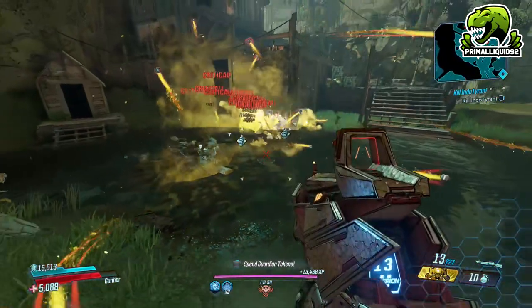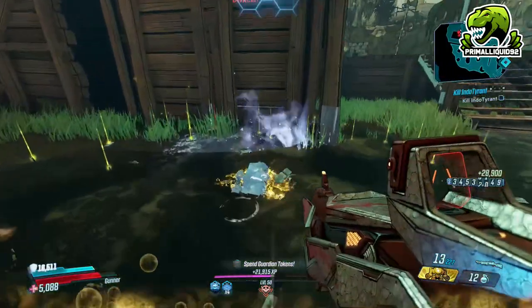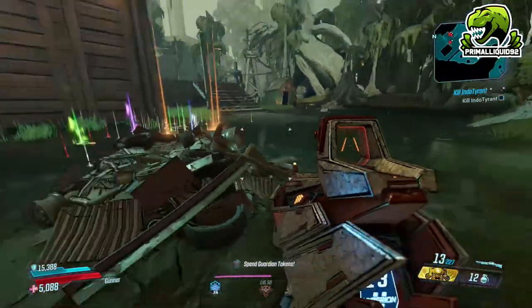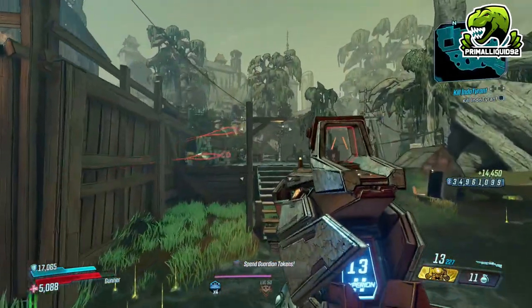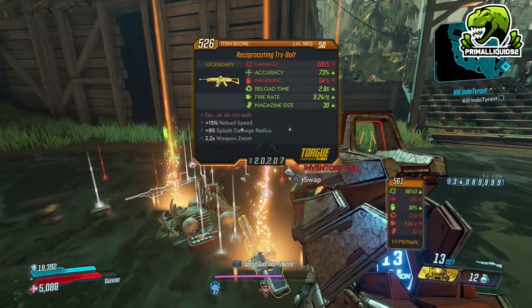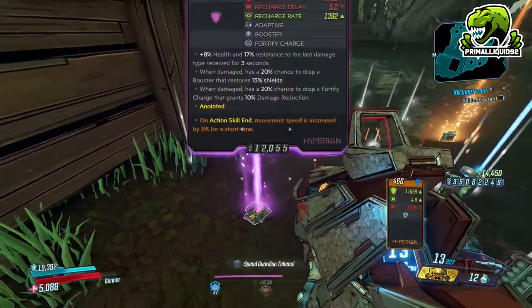Coming out of that little door on the side is going to be the loot tink. Simply throw a couple of grenades or give him a couple of shots — he will die very, very easily. The buffs on Mayhem mode weren't that good for me, so I killed him incredibly quickly. Ideally, if you keep a couple of shots going on him, he will run around for a bit, dropping even more loot. I got a non-stop shield, a tri-bolt, and a stopgap — nothing good this time.